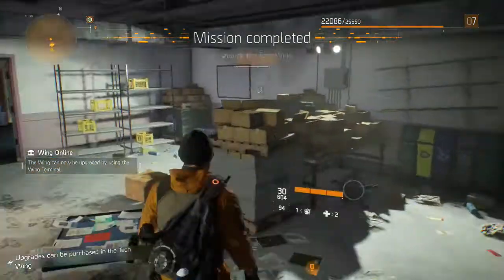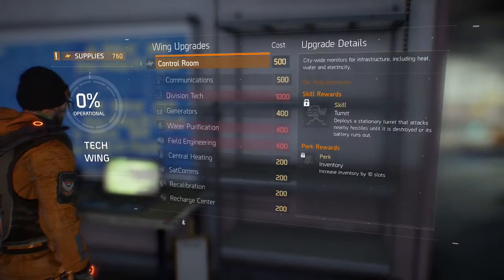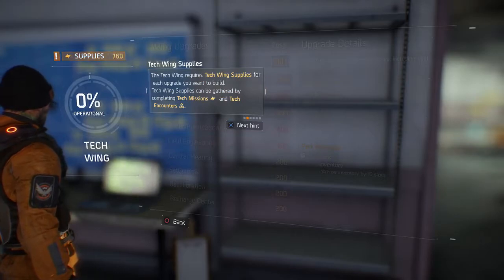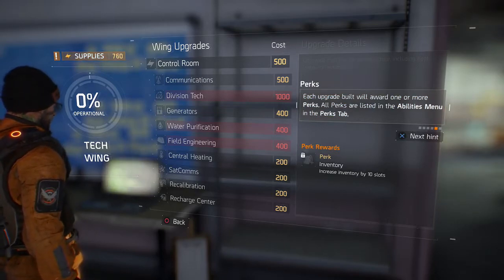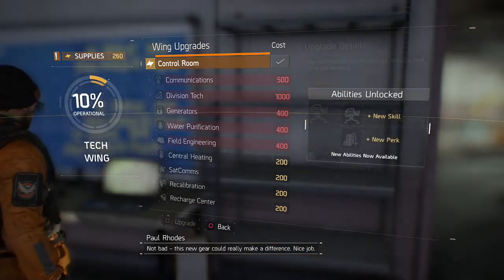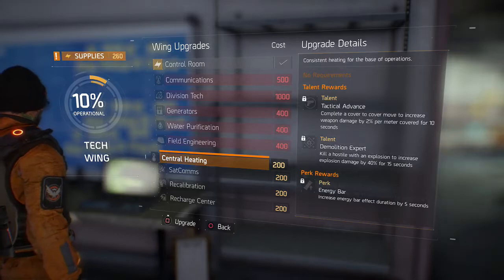That was something — medical mission completed. We got some points for the tech wing. We're going to upgrade now. We have 760 supplies. Each wing requires tech wing supplies for each upgrade. Tech wing supplies can be gathered by completing tech missions and tech encounters. Each upgrade contributes to the wing's progress percentage and unlocks skills, skill mods, or talents, and awards perks. Let's build the first upgrade. 'This new gear could really make a difference — nice job.' We got some more points. There's a perk — rewards energy bar.